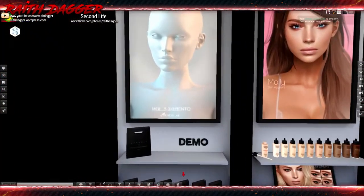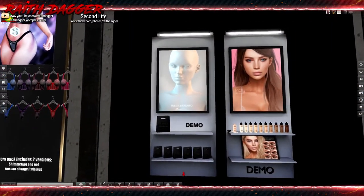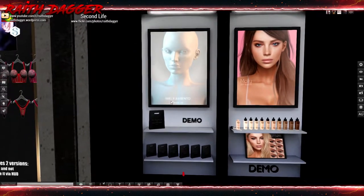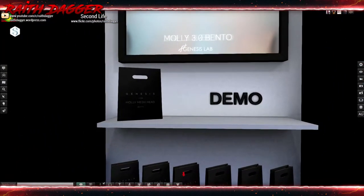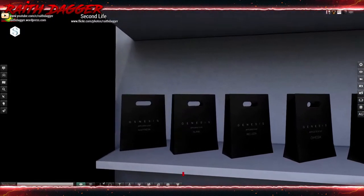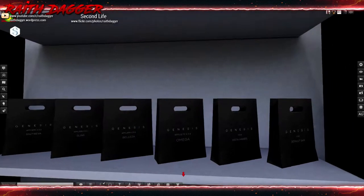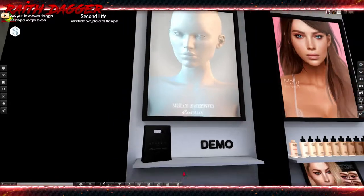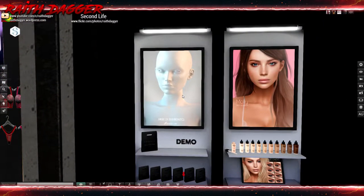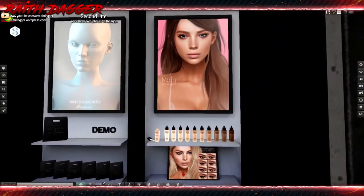Genesis Lab - Molly 3.0 bento head. I think this might be the one Strawberry Singh just demoed in her video. They also have Molly skinner appliers for bodies - Maitreya, Slink, Belleza, Omega, Vista hands and default skin. The head itself is 4000, which is at least 1000 cheaper than Catwa, so they're trying to muscle into that market.